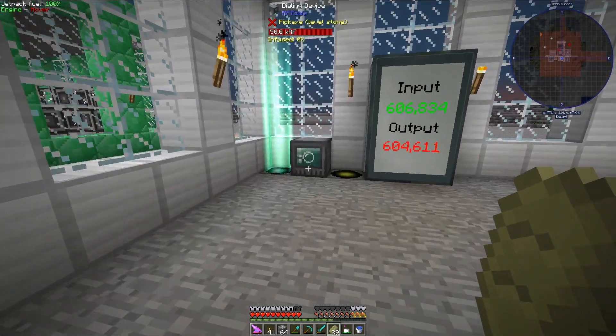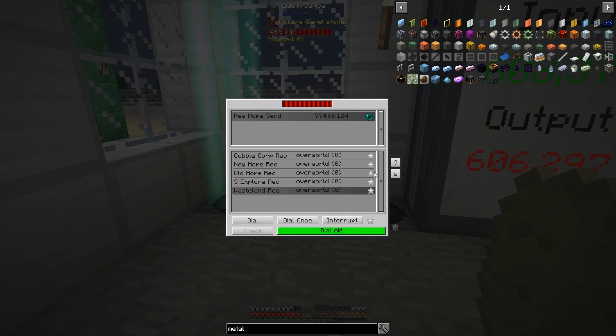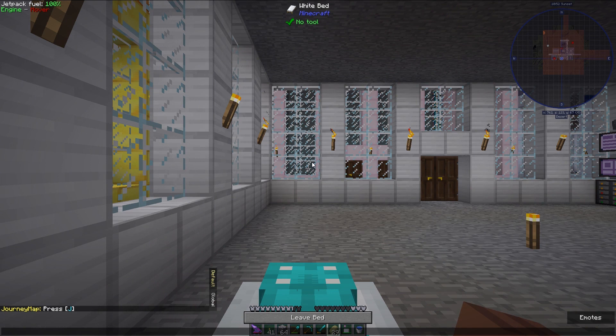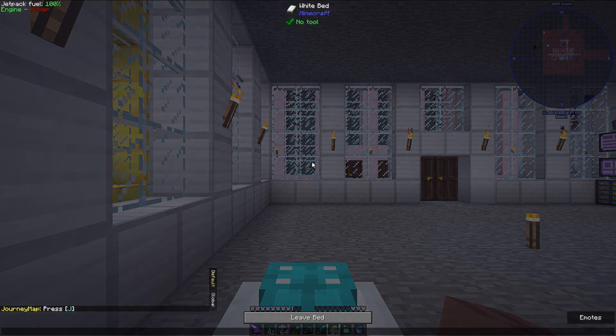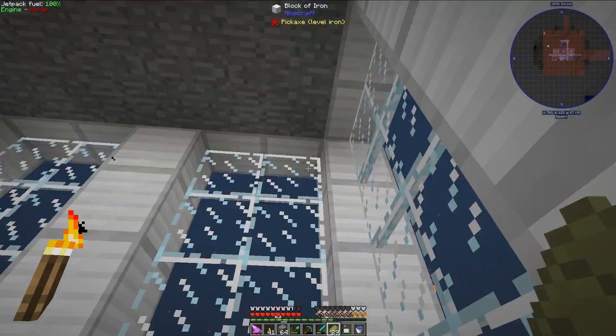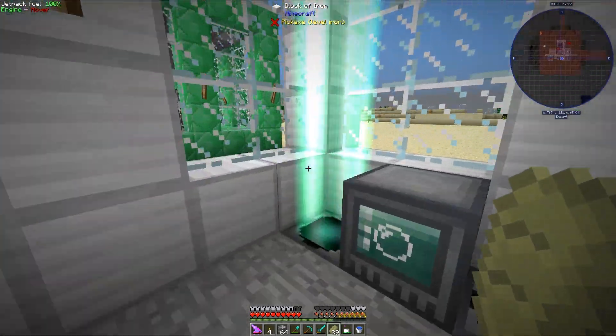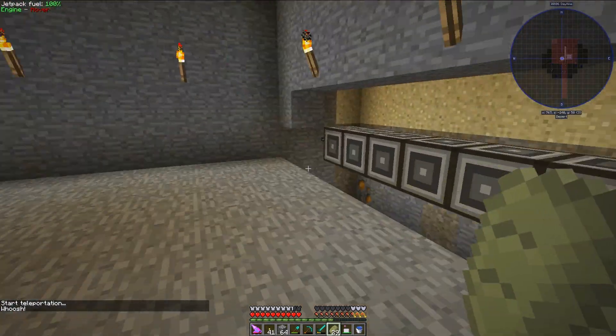Let's head over to the Industrial Craft base. It is in a wasteland biome, which is a biome added by the mod Nuclear Craft. It's kind of like desert, but stone instead.